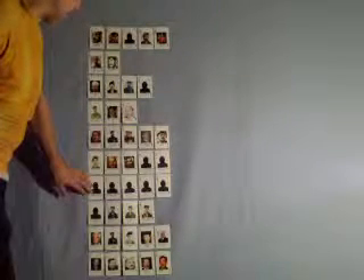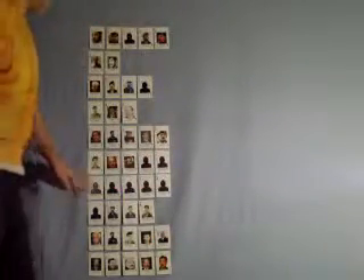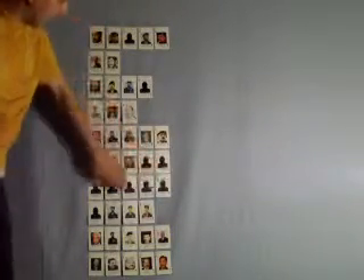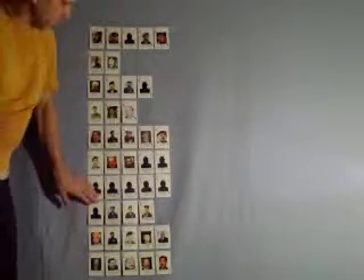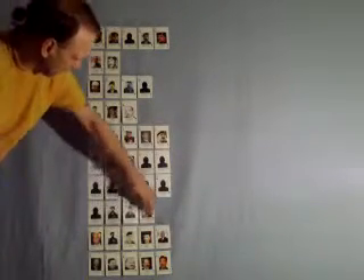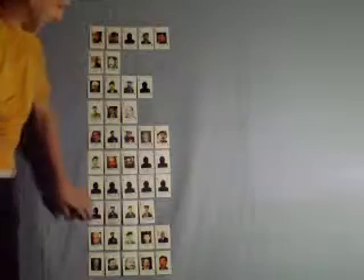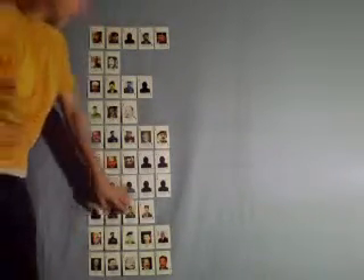Your seventh hand is a full house — this just happens to be a 3, a 3, a 3, a 2, a 2. So you've got a full house, which beats all the previous hands. Your eighth hand is four of a kind — this just happens to be four, four, four, four.